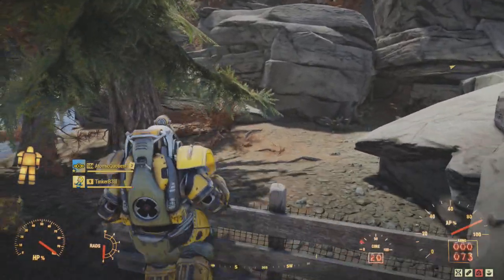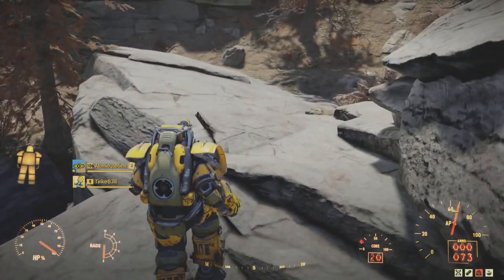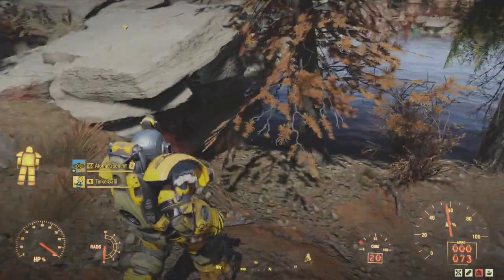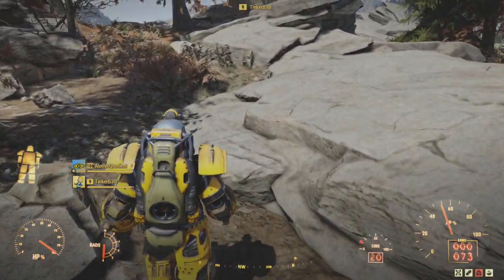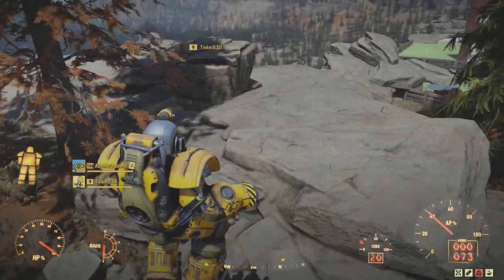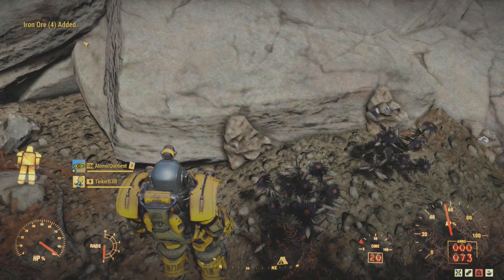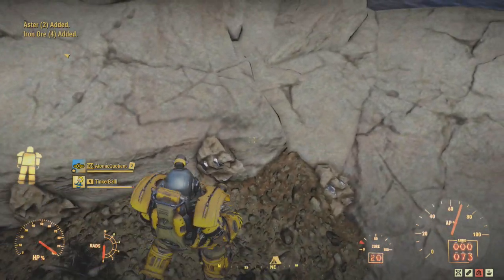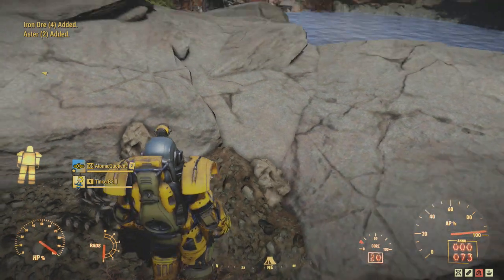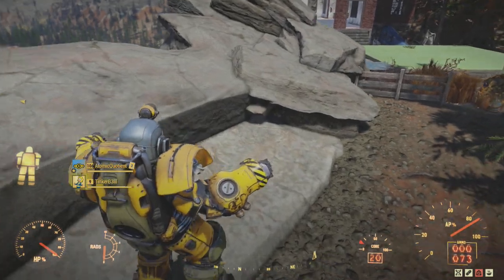There is both an iron vein and a lead vein nearby. Just on the opposite side of these rocks there's an iron vein right over here, so you can pull some steel or iron ore. There are also aster plants if you ever need to complete the aster daily challenge.